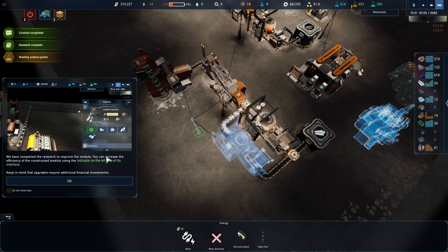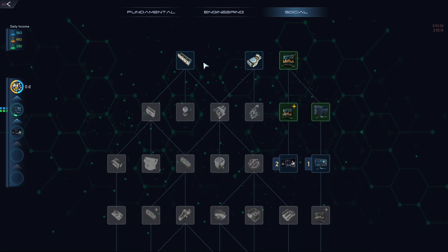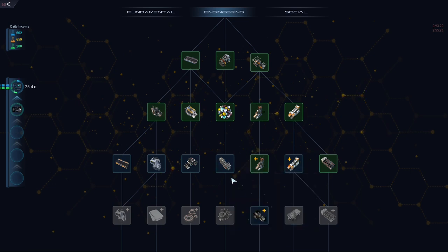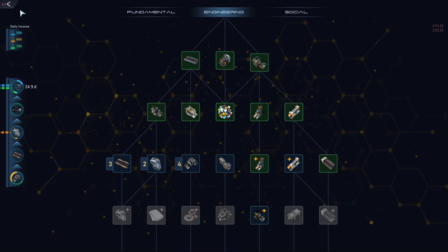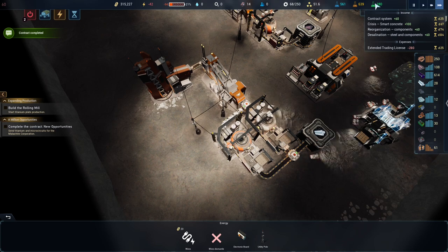We have module improvements. Let's do some more research. We need engineering. Let's get underground cover belt — cover mark two would be useful as well. Smart concrete is very useful, we'll add that to the list. It's already got some stuff in it anyway. We've got loads of science coming in, which is awesome.